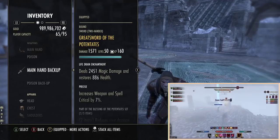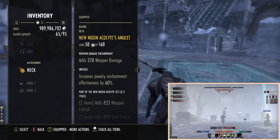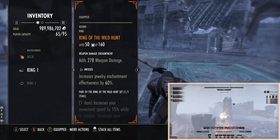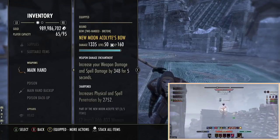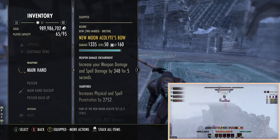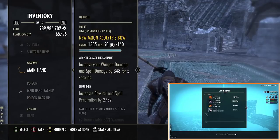For the gear we use New Moon bow, Kra'gh one-piece, five-piece Titanborn, and we have the speed ring which is a new mythic item. For the glyph setup, I would recommend using a weapon damage glyph. This basically gives us more damage overall — from testing, the second, third, and fourth hits will hit harder with this glyph active.